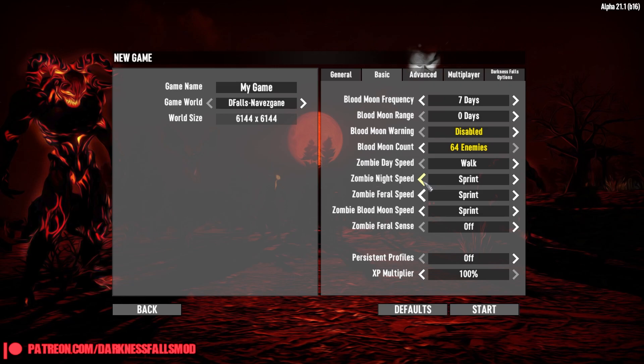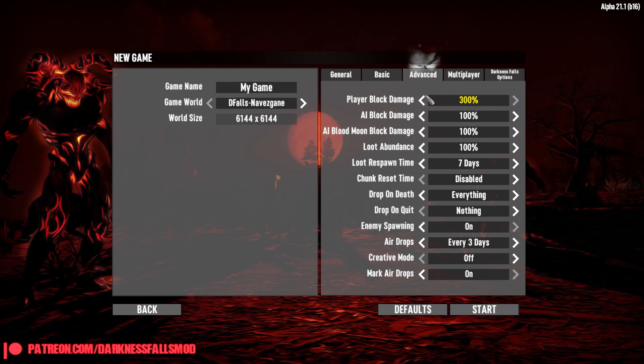Zombie speed: walk during the day, sprint at night. Let's do a run — a nice run. We don't need barrel zombies sprinting at us. I'm gonna leave the Blood Moon speed at sprint for right now just to see what we're dealing with. Once we have an idea I'm probably gonna pop this right up to nightmare mode, just because I like a good challenge. If I'm not dying I'm not having fun. Advanced blocks — I always put it up to 300. I don't want to spend my entire time grinding for resources; it just makes it so much easier. Chunk reset, all this looks good. I'm gonna change the airdrop to every seven days — every three days is a little much for me.